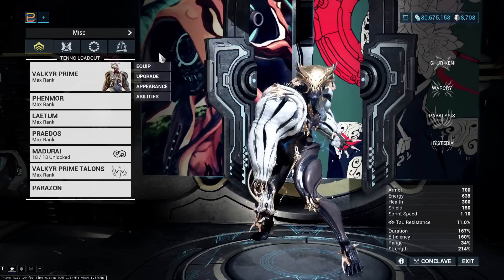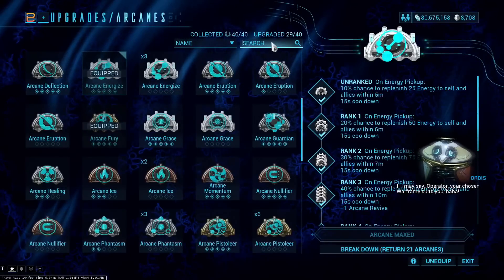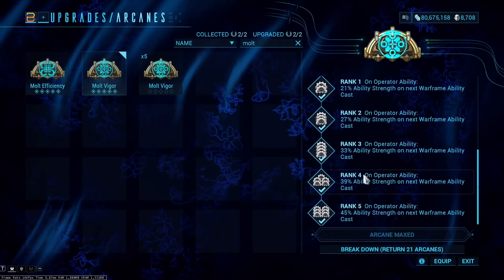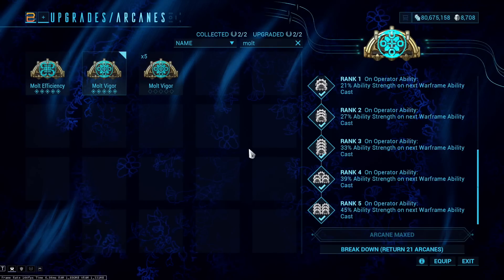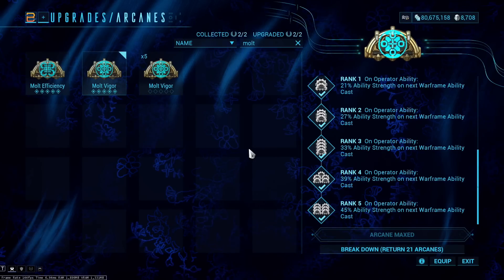First let's talk about the Molt arcanes — both are very solid overall. Molt Vigor gives 45 ability strength on your next Warframe ability cast after using an operator ability. This is a large amount of ability strength to get, and it is very on-demand since casting operator abilities is not difficult — it's always available. The ability to have 45 strength just on demand is truly excellent.